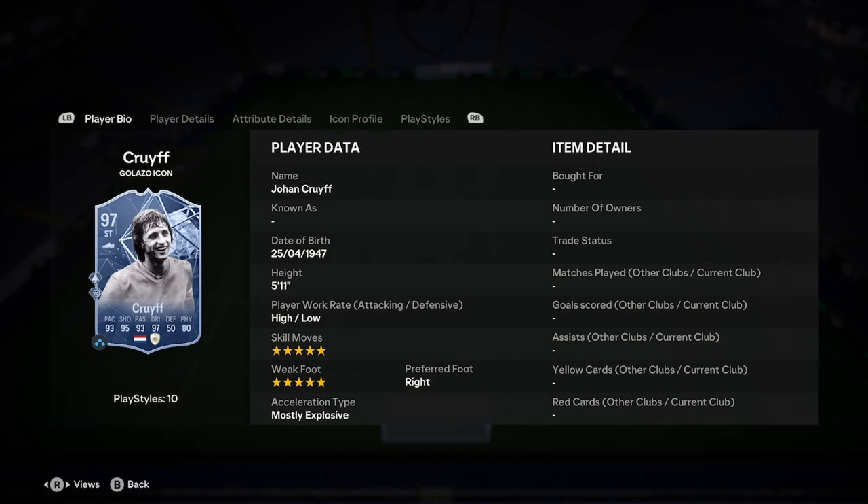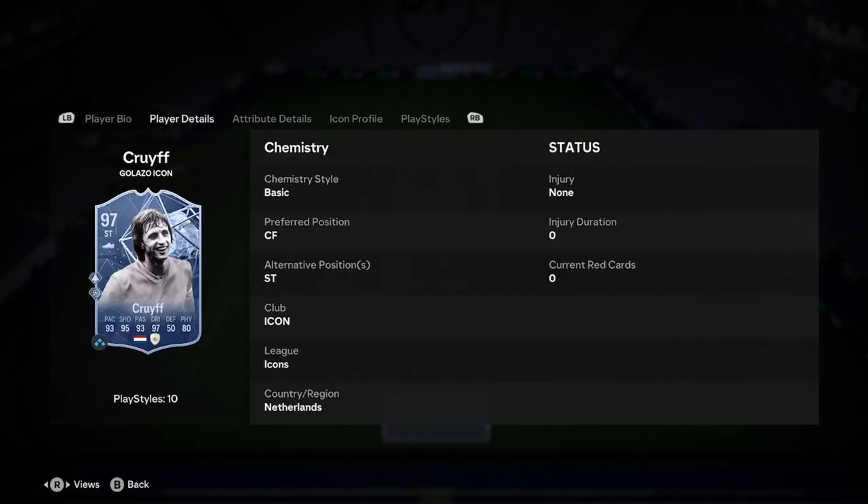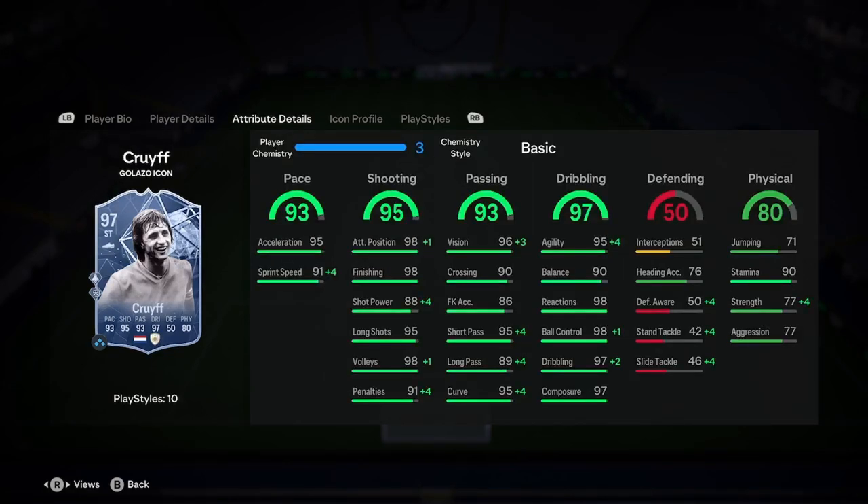Let's delve into a player analysis on the new Johan Cruyff Galacto icon. So Johan Cruyff is 5'11", high/low, 5'5", 5'5", right foot and mostly explosive. Obviously, striker is his position. We have 93 pace.